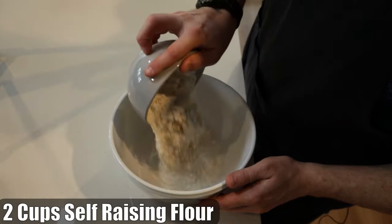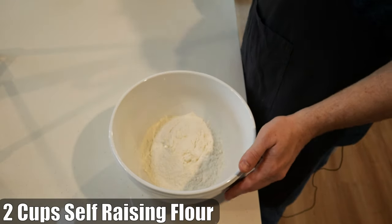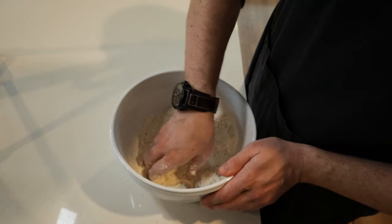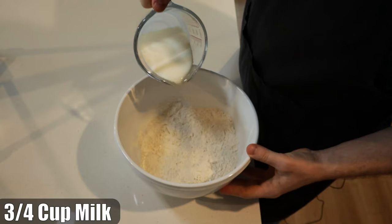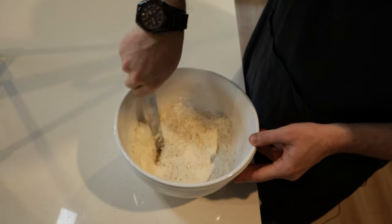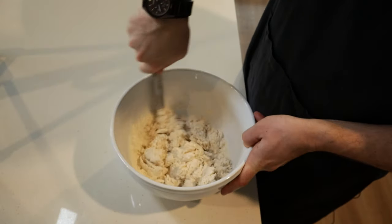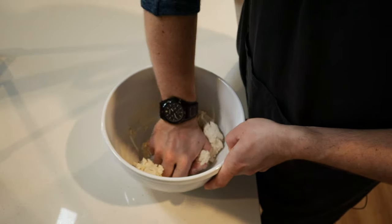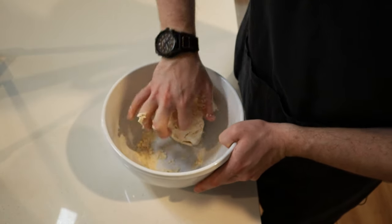To create the ball of dough, we add the sack of flour and the stick of butter. We then rub this together until the butter is combined with the flour. Next, we activate the jug of milk and then use the blade of baking to combine the wet and dry ingredients. Once it's at a particular stage, we use our hands to knead it into a ball of dough.